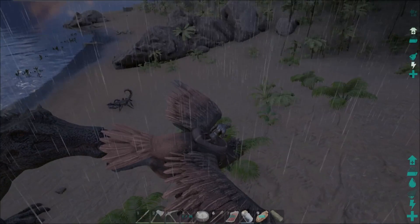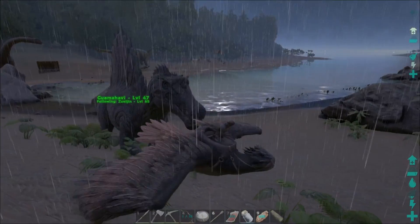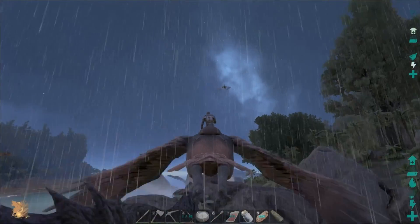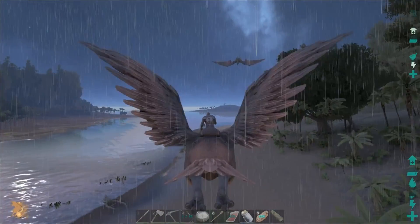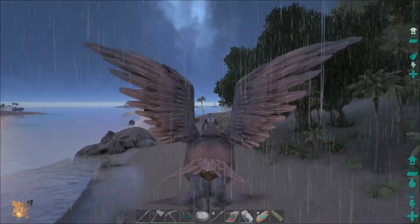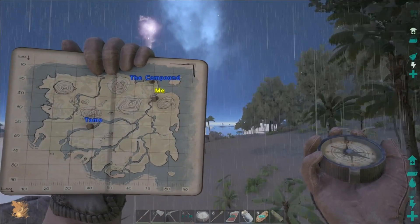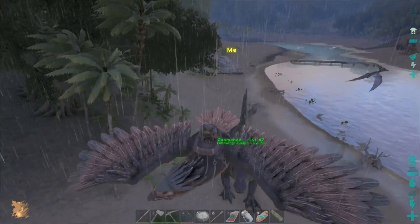One thing I forgot about Spinosauruses — they don't have any natural predators. Look at this: the scorpions are even leaving it alone. And I didn't even realize how close we were to our actual home. Guamahavi just climbs over everything. If I take out my map, we're right around there — all we have to do is go to the northern portion of the mountain and we should be home.